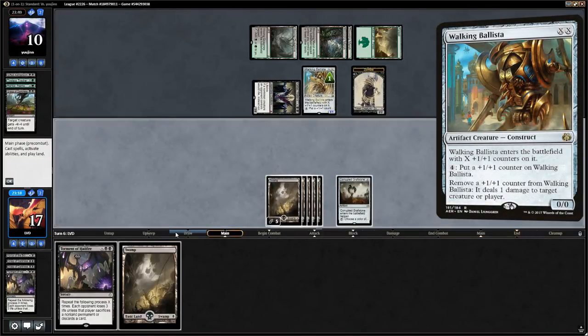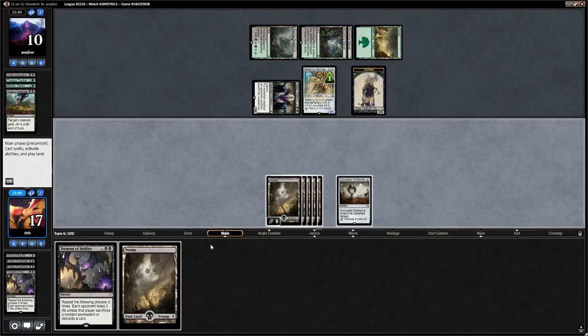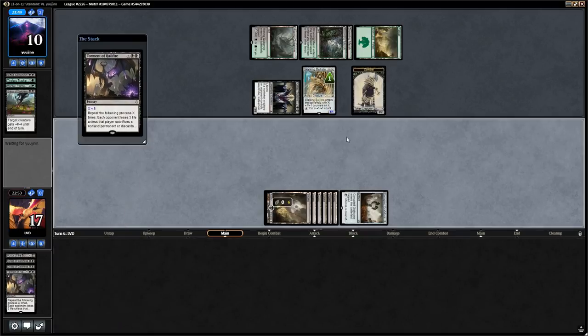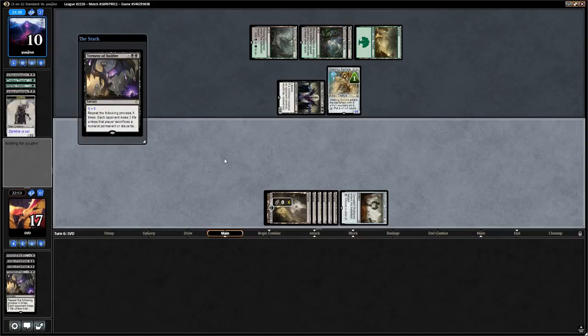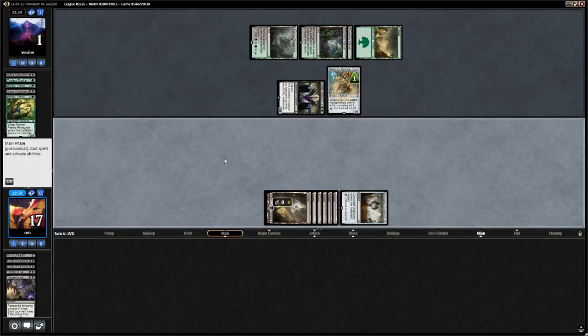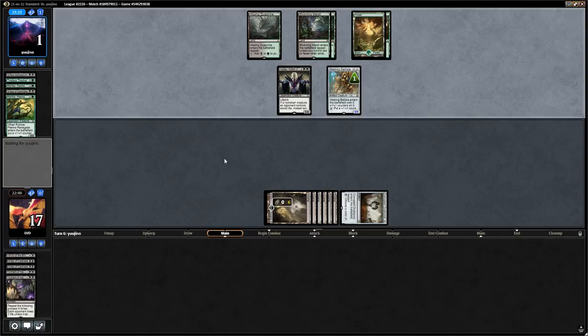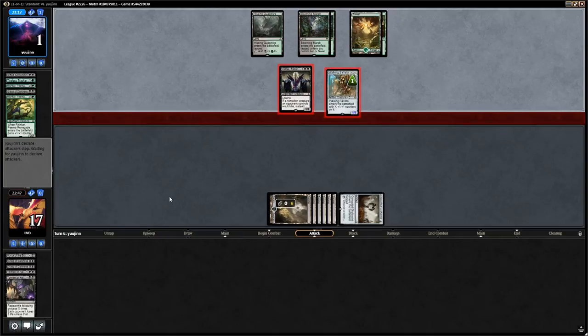Walking Ballista for 1. There's a Swamp so we can play Torment for X equals 5 — the opponent can lose 9 life total, discarding cards or sacrificing creatures. Opponent goes to 1 — they discard their last card rather than sacrifice the Ballista. They'll go back up to 4 after hitting with Kalitas. The problem is we only have one Torment left in the deck, so we really need to find removal for Kalitas. We have lots of answers though — Obnixilis, two more Grasps, Never to Return.